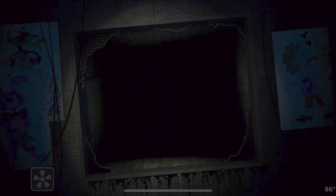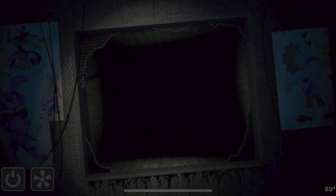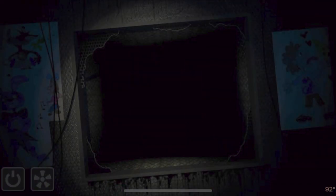There are like two animatronics on each side almost at all times, and keeping the temperature down while looking at all the sides is very difficult. At the start of the night, of course, just look at the motion detector, start a task, and you can usually get one task done without any problems, without looking at any vents.